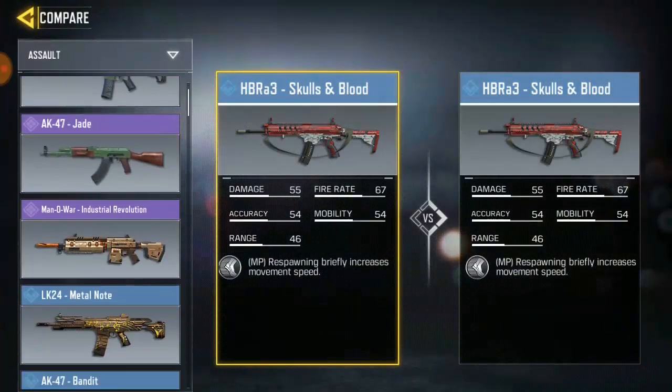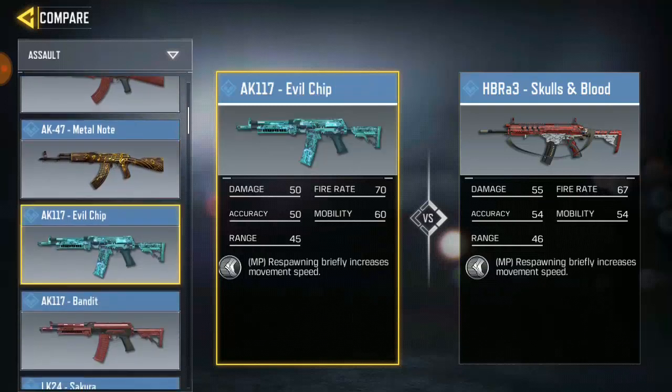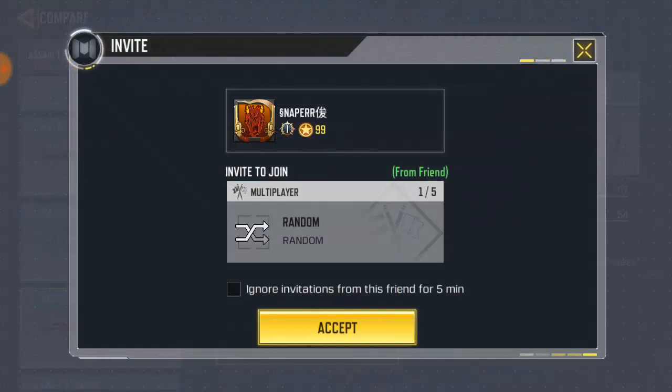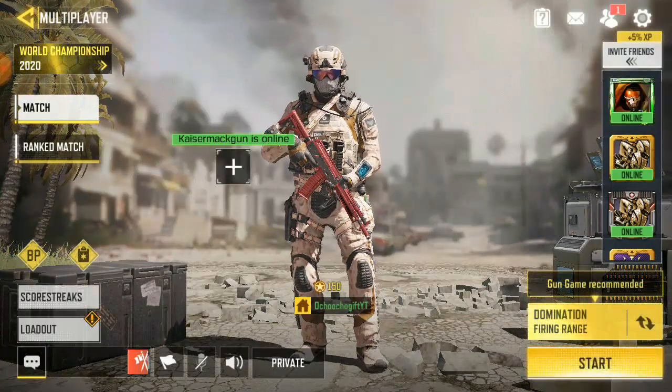Let me know which one is the best weapon for you. Leave a comment below to let me know which one you think is better — HBR vs AK-117. The HBR has more damage — about 3% more than the AK-117 — so honestly it's kind of the best in that regard.